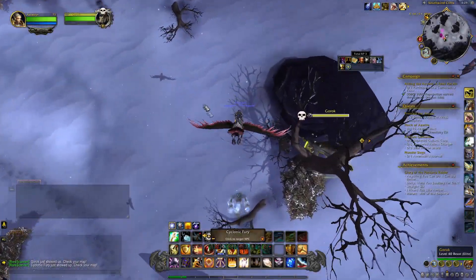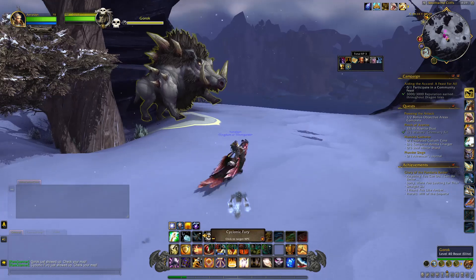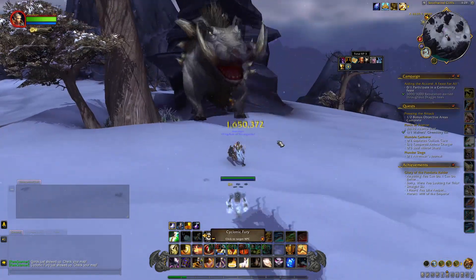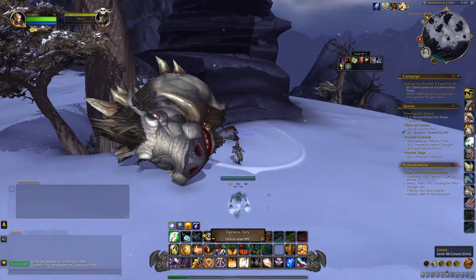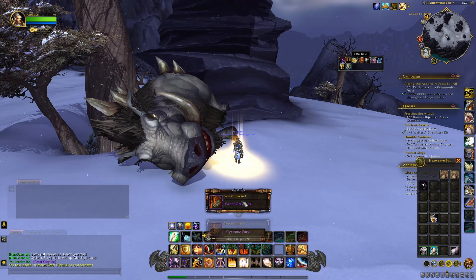Small tidbit here at the end — I was looking around with the addon I use called Rare Scanner, which you can find on Curse Forge, and found another 100% drop chance mount. It's dropped by the world boss Gorok; the Great Great Tusk is a 100% ground mount that I actually didn't have before. Happy hunting everyone.